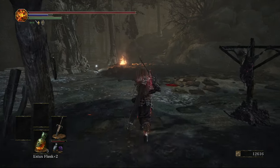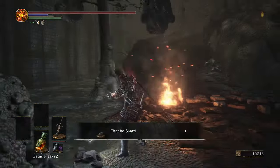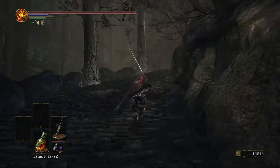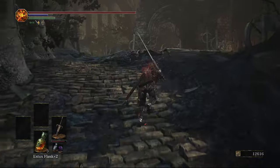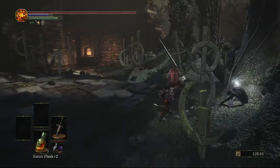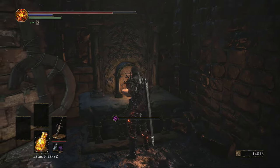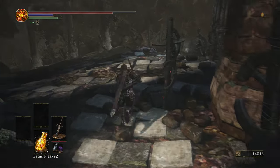Now we're going to continue forwards and come to another section that looks pretty similar to the previous one. There's going to be some stairs to our right and we can go down to our left, but this time we're doing it the other way around - going up the stairs first and then coming back around from ahead to our left. There's an item over there, and here's our second fire to put out to have access to the big door and the boss area. Make sure you don't miss that - if not you're not really going to be able to do anything.